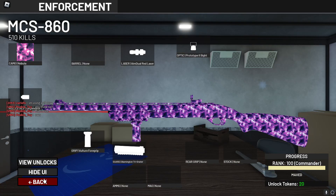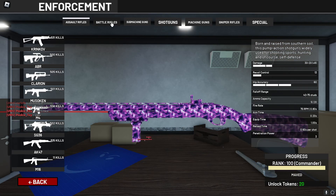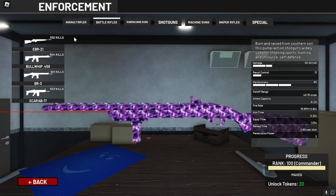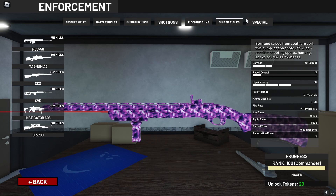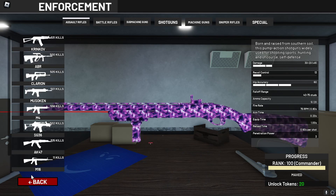Do the same thing for all the primaries — get all these gold except for one. You have to do all of them but one. Same for the submachine guns. All the battle rifles you got to get gold. Shotguns you all have to get gold. Machine guns you all have to get gold. Sniper rifles you have to get gold. And the special riot shield you do have to get gold.